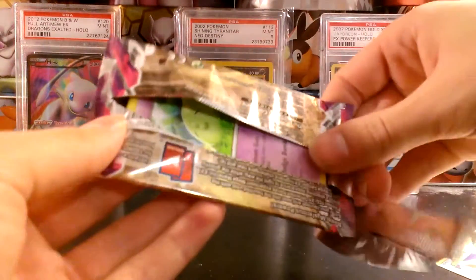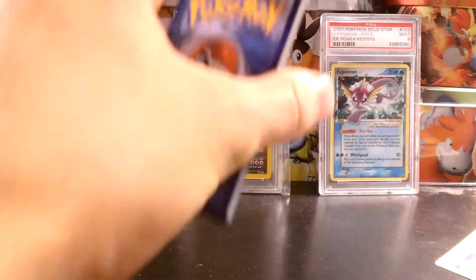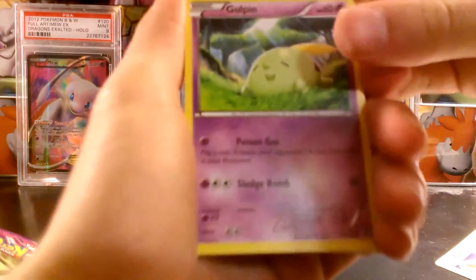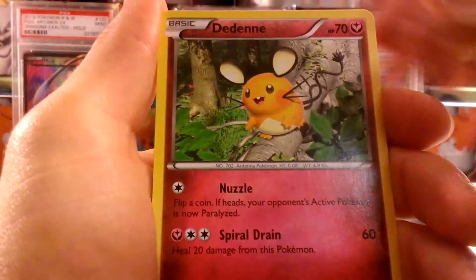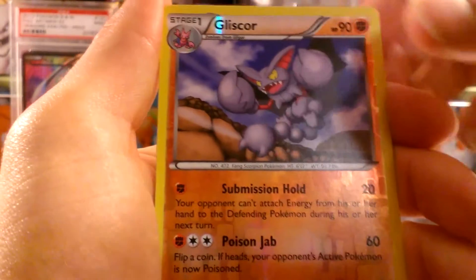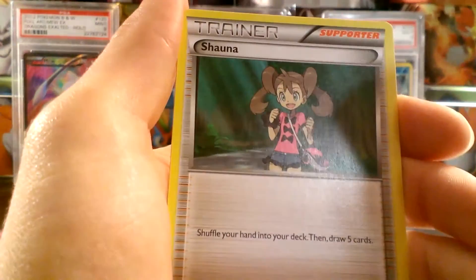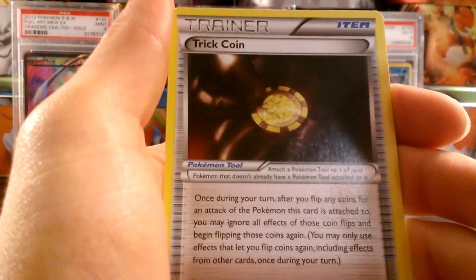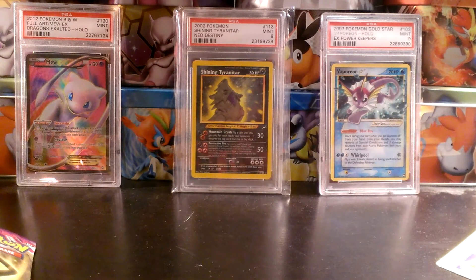On to the last pack here, an Aegislash pack. Code card to the side, and we have a Galpin, Frillish, Totodile, Alomomola, Dedenne, reverse Gliscor which is a rare — that's pretty nice. And our rare is a Gigalith holo. Not bad. Our three uncommons: Swadloon, Chansey, Trick Coin, and Target Whistle — three uncommon trainer cards there. I'll sleeve up this holo Gigalith.